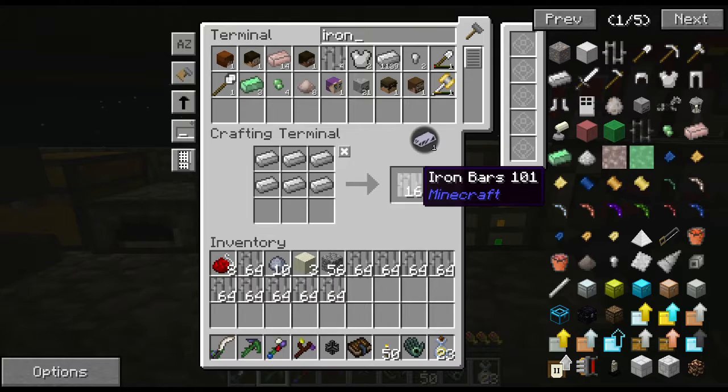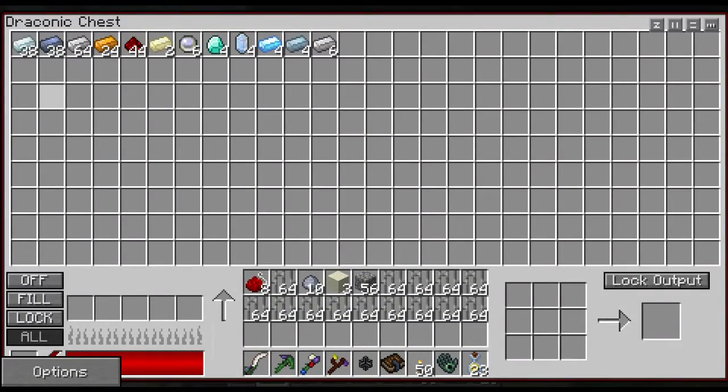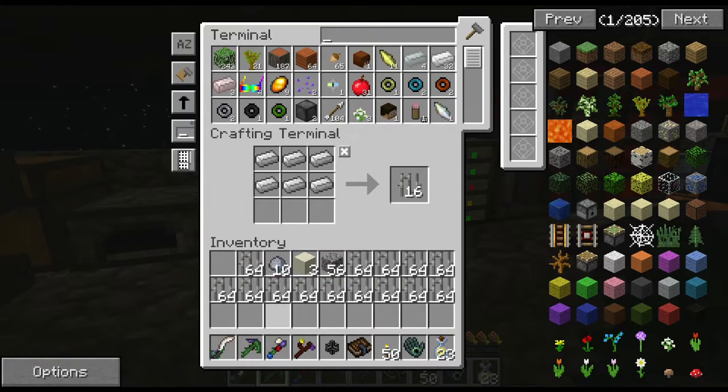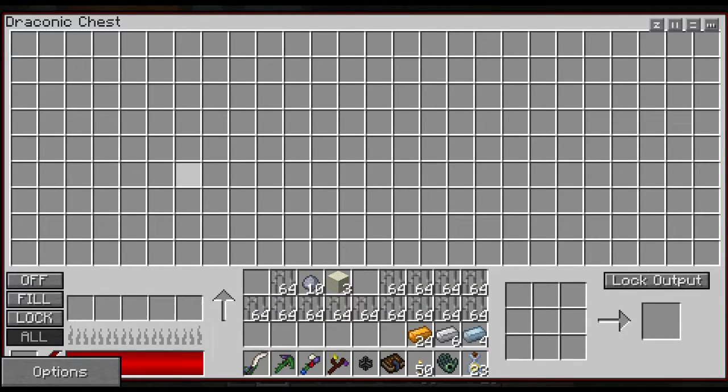I have so much iron now, by the way. I finally got my Draconic chest, so everything that comes up auto-smelts and I get all these beautiful ingots. I just come over here and throw them in, and it auto-populates down here. It's got a full charge and just starts smelting. It's so nice — it's even got a crafting table so if I need to craft anything, like making fence from iron ingots, I can do that right here.